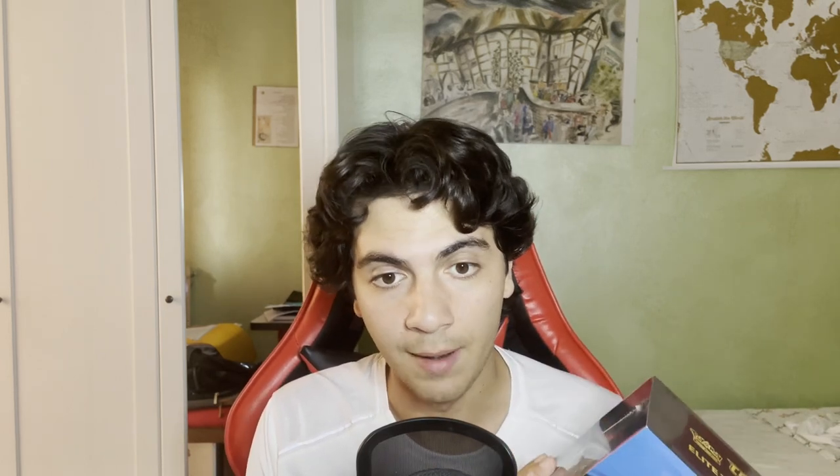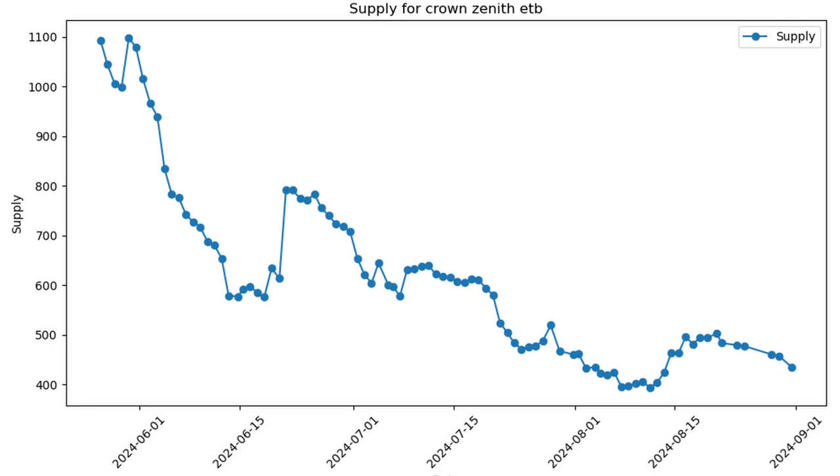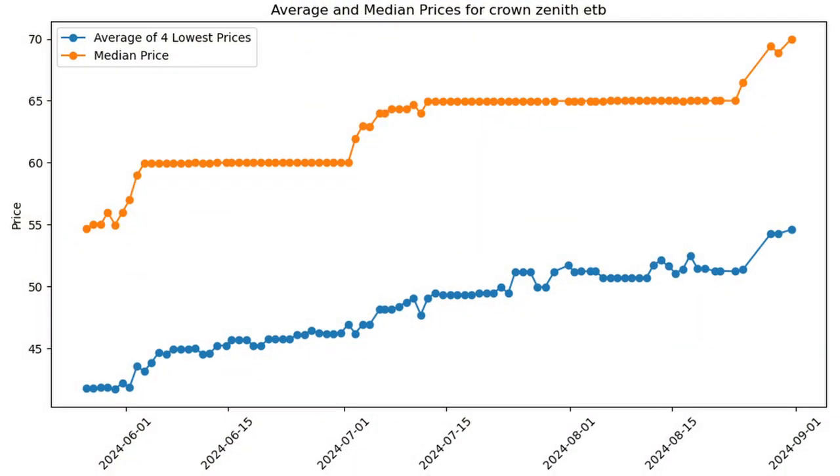If you've been around the channel, you know that I do have access to European data. Look at this chart — this chart shows the supply for Crown Zenith ETBs. Unless you're blind, you can see they're going down. It's not confirmed sales, however with some level of approximation and estimation, you can assume most of that comes from sales. They've gone from over a thousand ETBs available on the market to now just a bit more than 400.